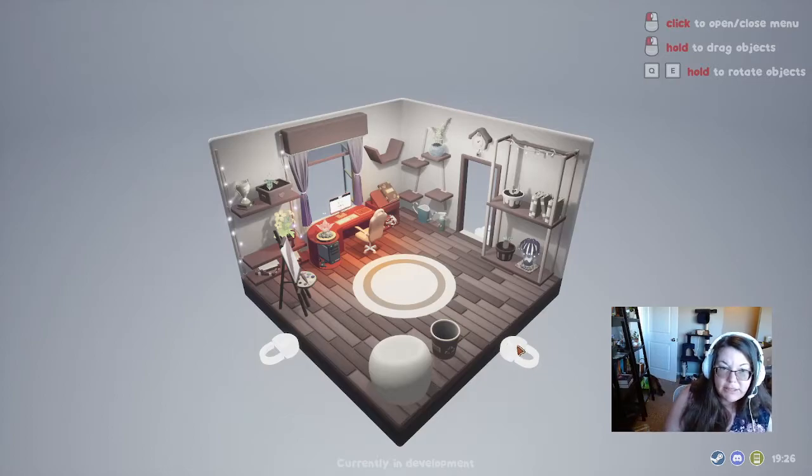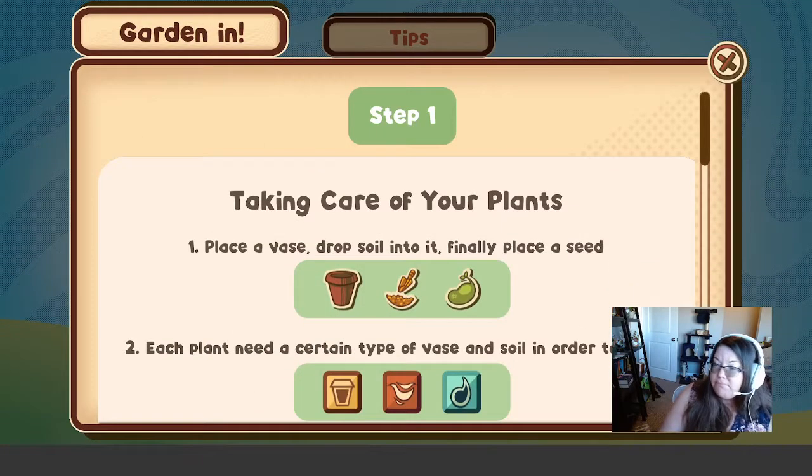Daisy is leaving the premises there in the background. Goodbye, Daisy. That's locked as well. I don't know if it'll be able to be unlocked in the demo. It's supposed to be a cozy cute little game — I have mixed up several words today, so that's been fun. Taking care of your plants: place a vase, drop soil into it, and finally place a seed. I don't know if you need that 'finely' there.